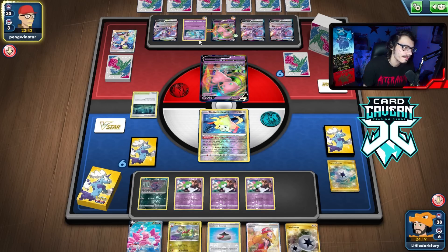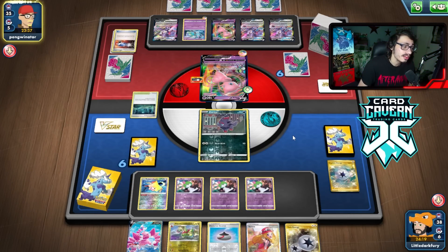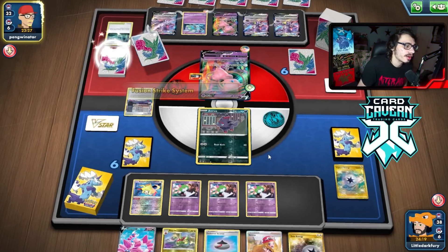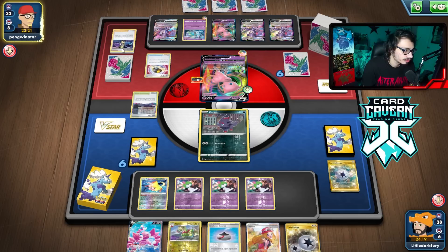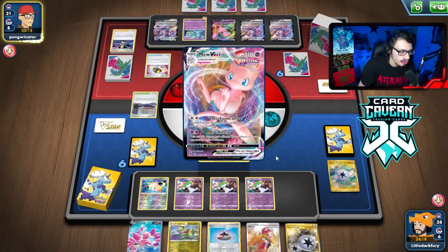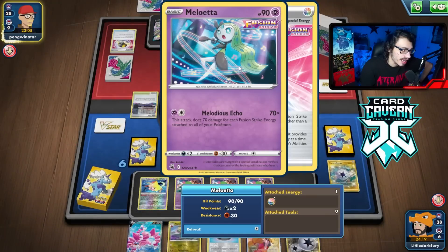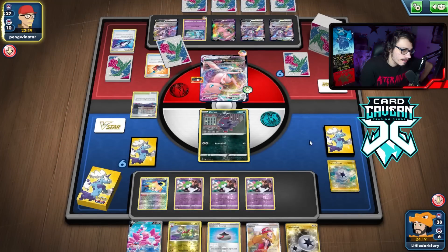If they go Mew VMAX and knock out Zorua this turn, I'll go Drapion. If they knock out my Jirachi, I'll go Mightyena then Drapion. They could go Meloetta this turn though. They do go Meloetta — they're catching me. Oh, and they get the lucky heads. Okay, that's pretty bad. Now they can go Meloetta and knock me out, and they play the Lost City. A little annoying — we're going to lose our Zorua — but it's okay. I'm glad they played the Stadium now though, because if I can find my Glimwood Tangle I can get rid of it.